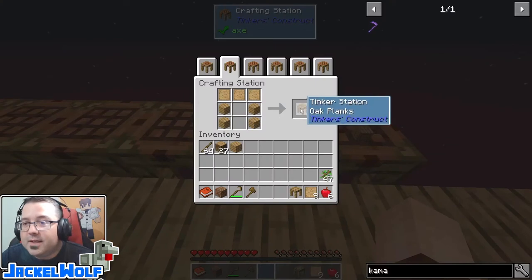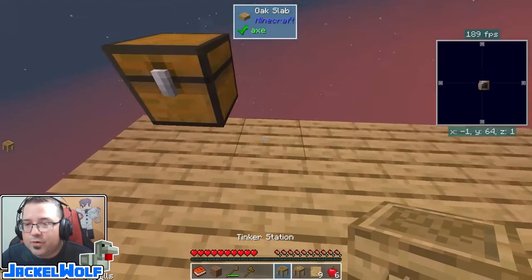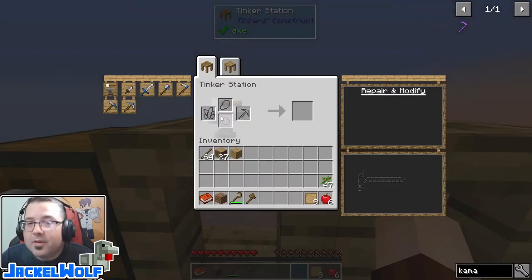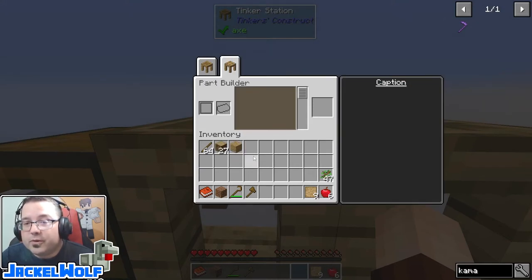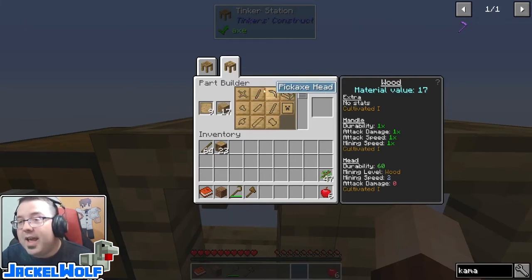We're also going to need a Tinker station, which is three patterns and four planks in that upside-down U-shape. We'll put these items right here next to the chest. The first one we need is the Tinker station — we click on the kama tab and we can see the three pieces we need: a small blade, a tool binding, and a tool handle. Then we go over to the part builder, put material in the material slot and patterns in the pattern slot.